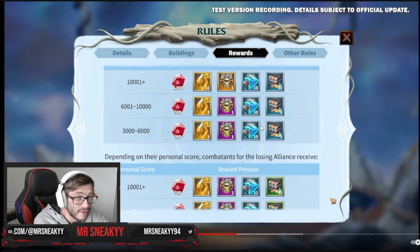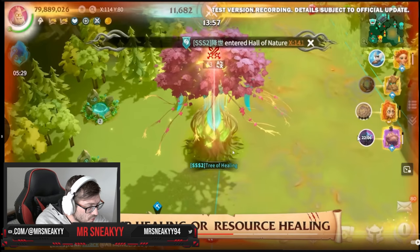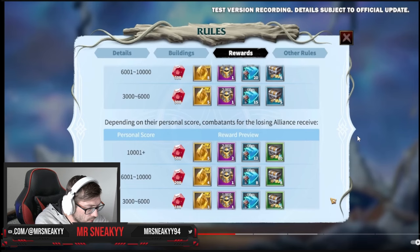For your individual personal efforts — if you've been farming hard, garrisoning hard, refreshing your T4 troops, protecting buildings, and doing open field fighting — 10K scores grant you five extra sculptures. Drilling down: personal scores between 3K and 6K give you three sculptures, 6K to 10K gives you four, and anything over 10K gives you five. This event gives you 15 tokens total to upgrade your heroes, which is very good.